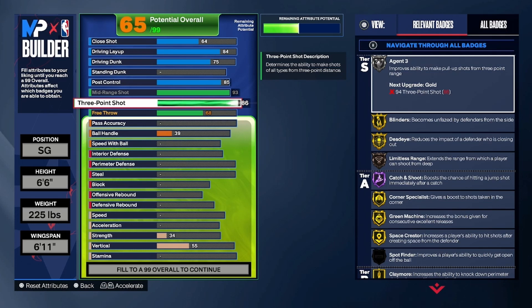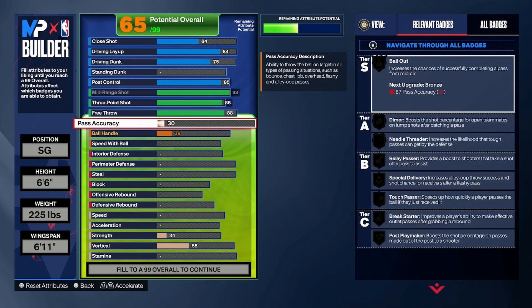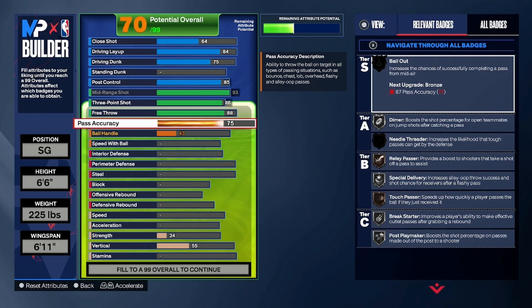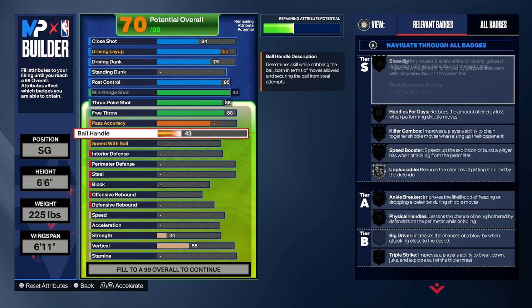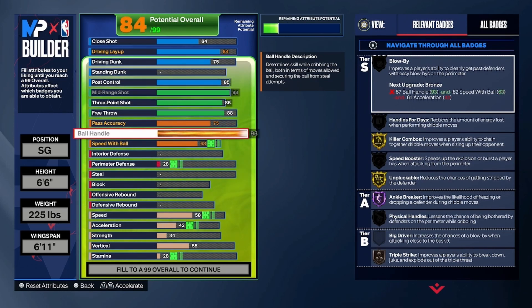We got a high three-ball — I don't even think you need to go this high, but you'll be green out there for sure. You get Silver Agent Three, Bronze Limitless — you're good shooting. For the free throw, it's an 88. For pass accuracy, Devin Booker's actual build on 2K has a really good pass accuracy, but all you need is a 75 — we got other attribute points to put elsewhere.